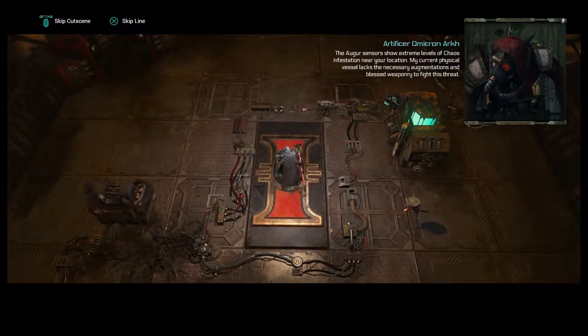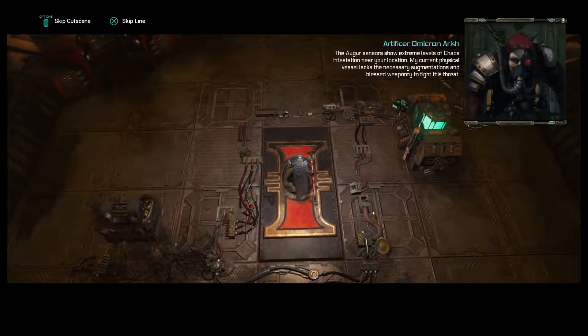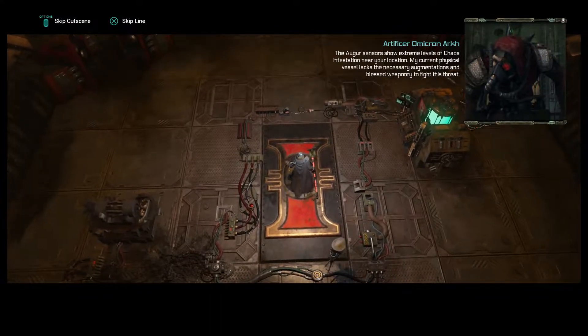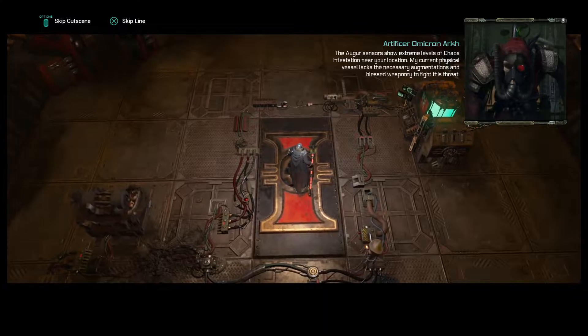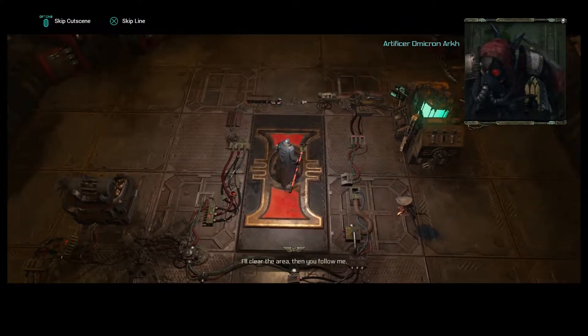The auger sensors show extreme levels of chaos infestation near your location. My current physical vessel lacks the necessary augmentations and blessed weaponry to fight this threat. I'll clear the area, then you follow me.